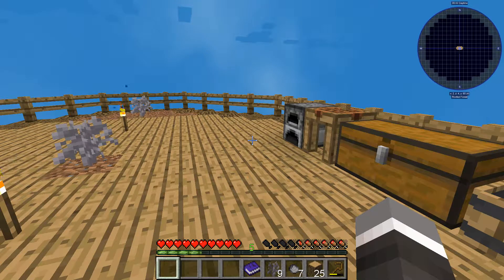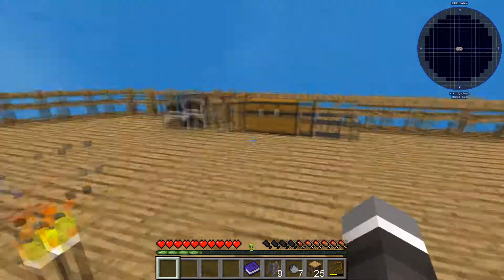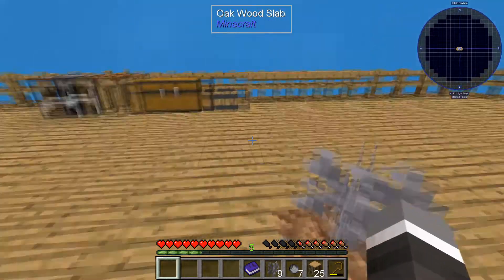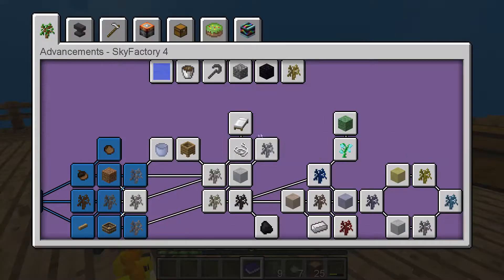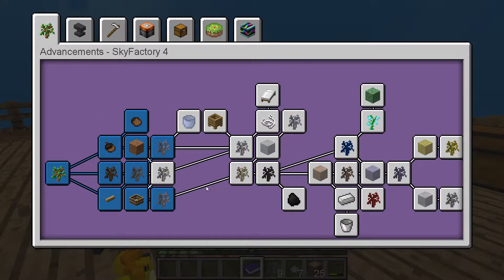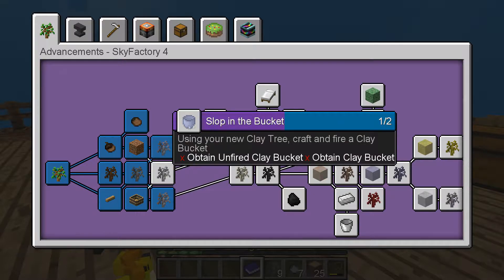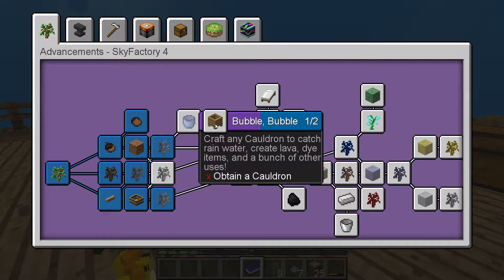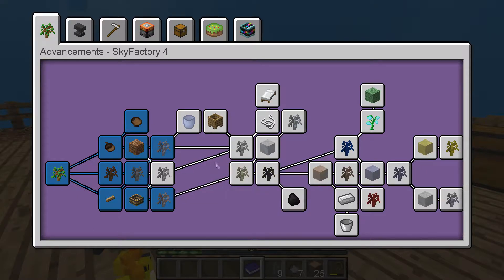Hey there team and welcome back to SkyFactory 4. This week's episode we're going to delve back into getting some trees and hopefully aiming at getting some bonsai pots. If we look in the old advancement book, we haven't got too far along to be fair. We've got quite a few things to advance with, so we're going to start straight away by trying to get a bone sapling, a bucket and a cauldron. We've got quite a bit of stuff to get done today.